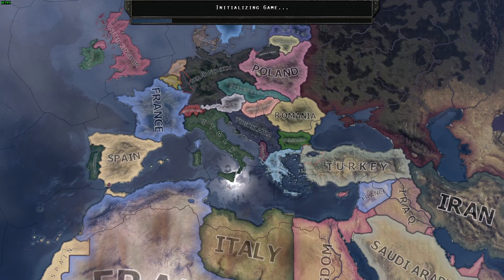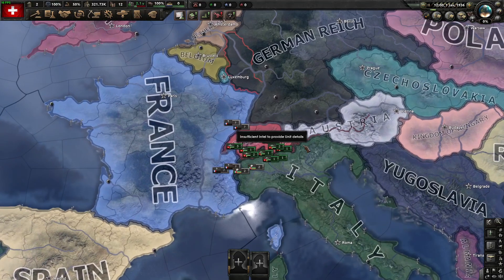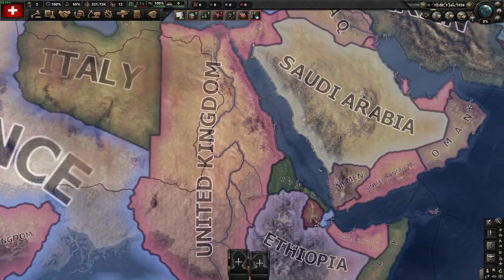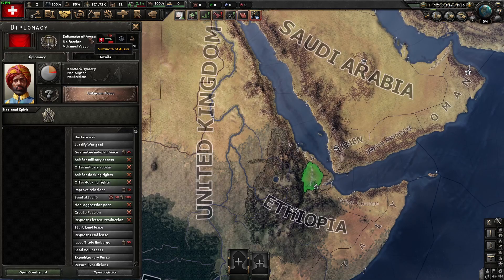One thing I noticed right off the bat was that the Alps have gotten an impassable zone right here. And there is also a new little country called the Sultanate of Asa.